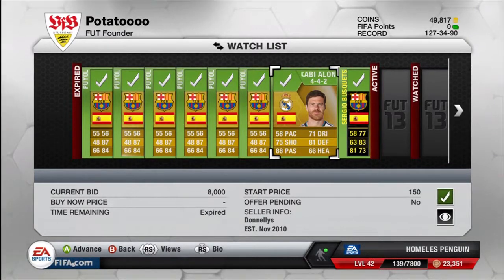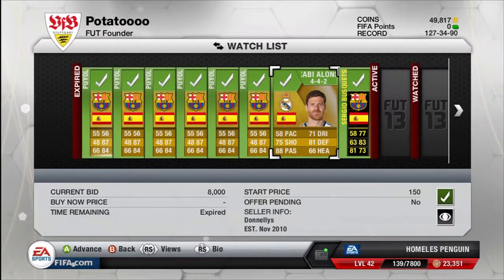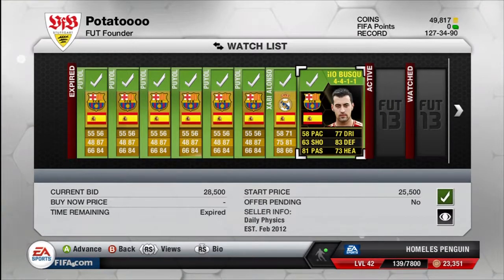Going into the next player — it's a Xabi Alonso, and this guy is just quality on this game. As you can see, some absolutely amazing stats: 88 passing and 81 defending. He's in a 4-4-2 formation and I paid 8k for him. Because he's in the 4-4-2 formation I'm hoping to get around 10k out of him, making another 2k profit, and hopefully he should sell pretty quickly.